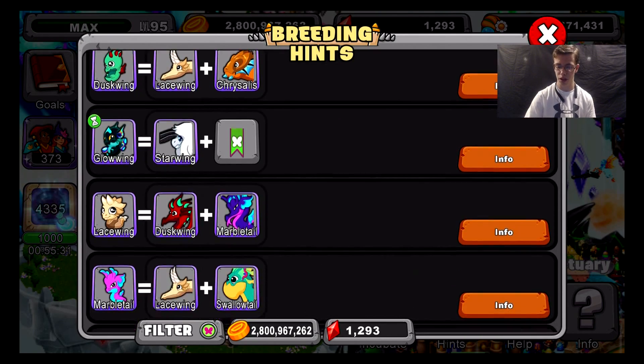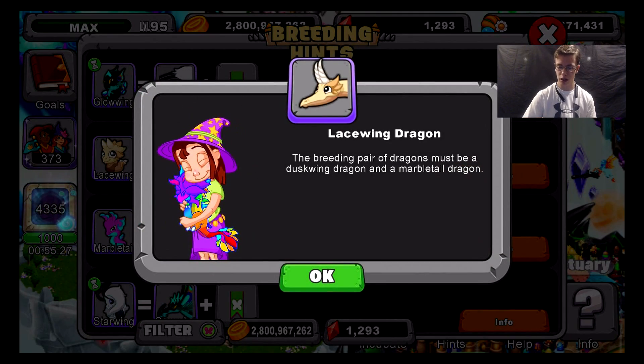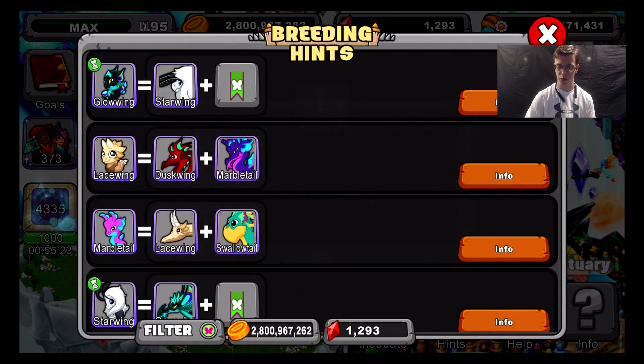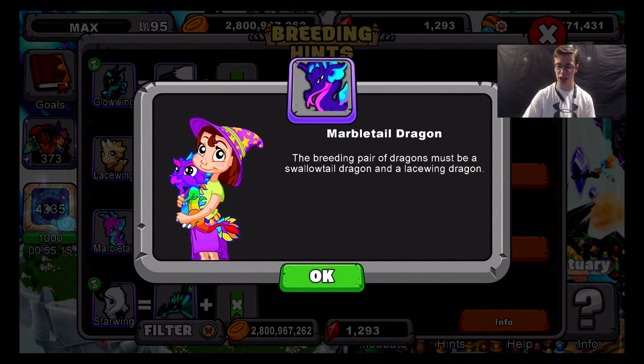For the lancewing dragon, you'll need a duskwing and a marble tail dragon — the breeding pair must contain a duskwing dragon and a marble tail dragon. For the marble tail dragon, you'll need to breed a swallowtail dragon and a lancewing dragon.